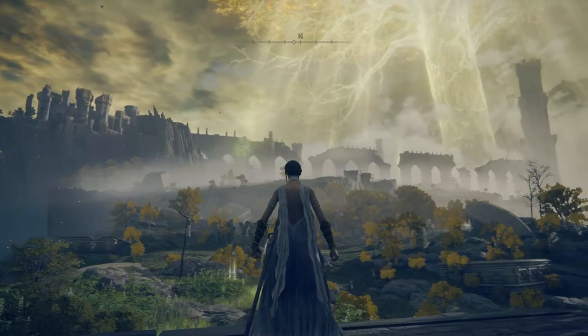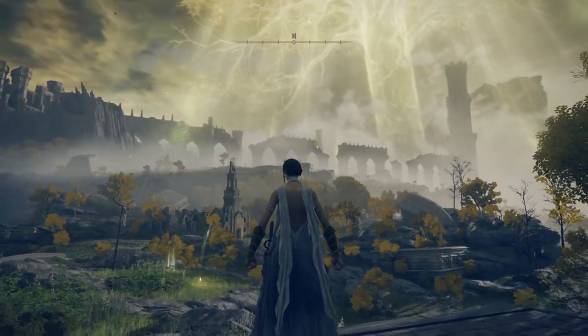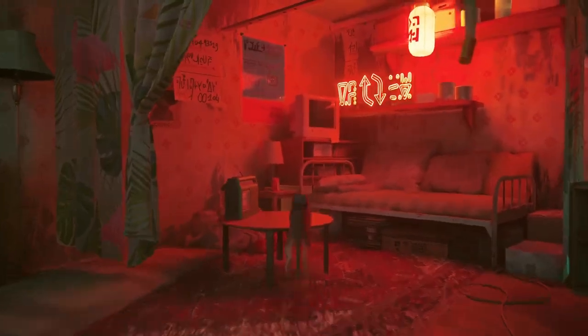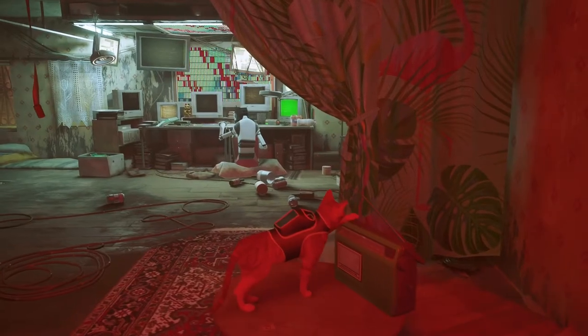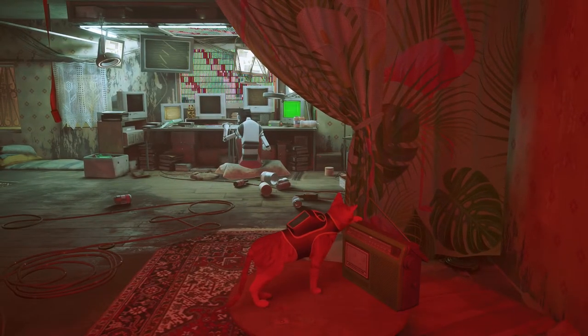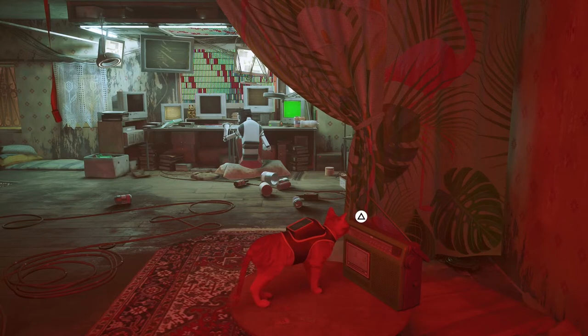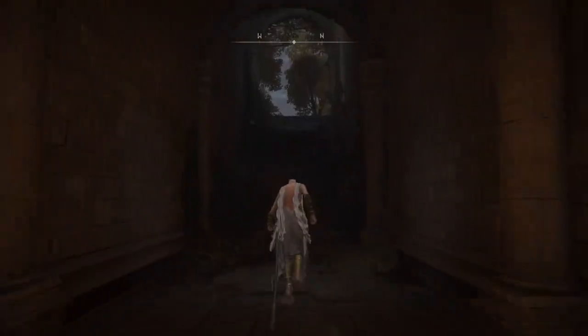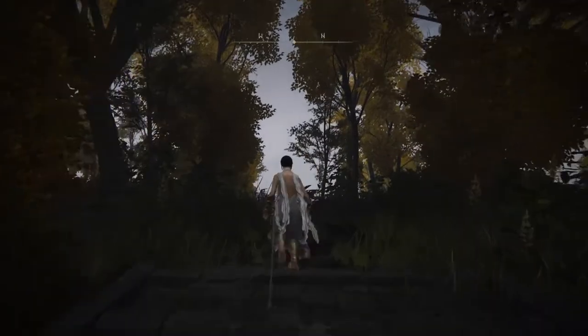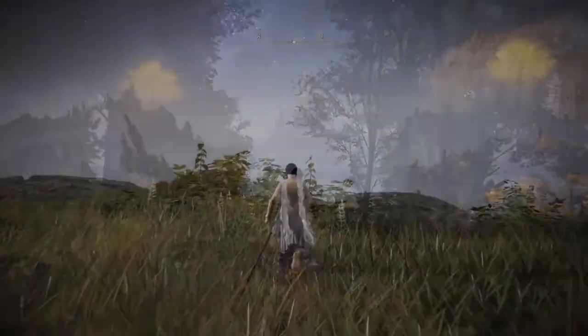Most games never let you venture anywhere remotely to the degree of a FromSoft game, where they actively take the big and important areas and strategically place them so you can either always see them, creating a subconscious goal always within view, or direct you to a scenic area where you can take in the vista. The most notable example being right after you exit Stormveil Castle, where you can see the entire rest of the game — barring Caelid.